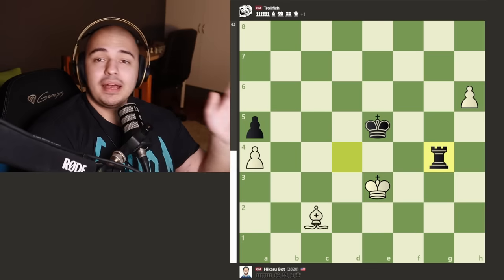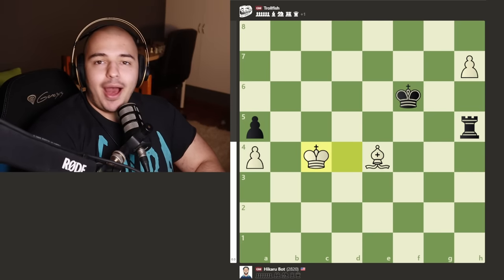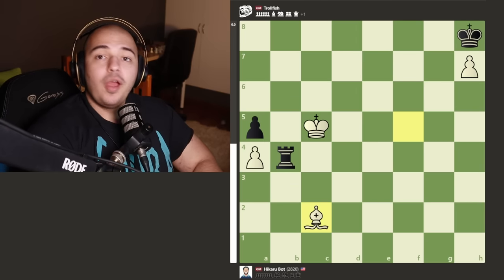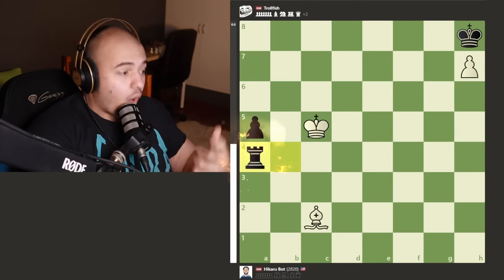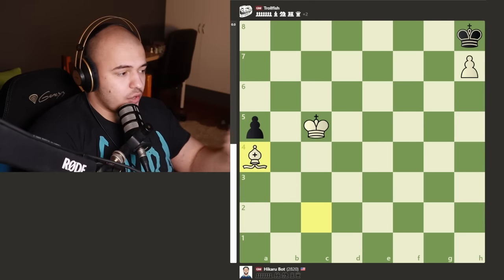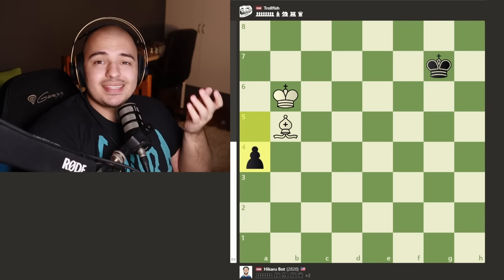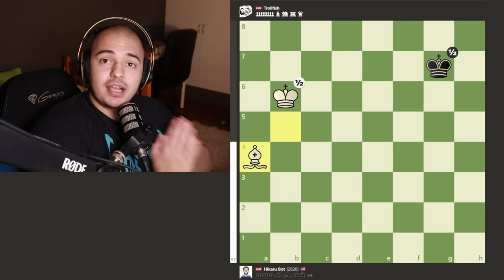TrollFish plays c2 sacrificing the pawn and winning the g pawn. We then get basically 100 moves of a rook and bishop endgame until move 109, where TrollFish sacrifices the rook on a4. After the bishop takes the rook, TrollFish takes the pawn and white is left with only one bishop - not enough to win the game. TrollFish does its job correctly and draws HikaruBot very easily, when it could have won in many situations if it wasn't programmed to troll.